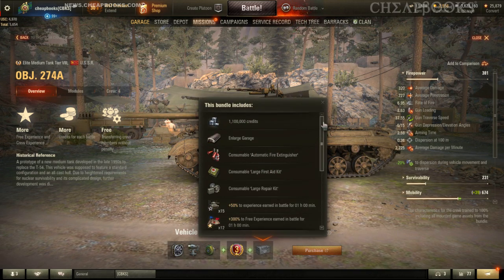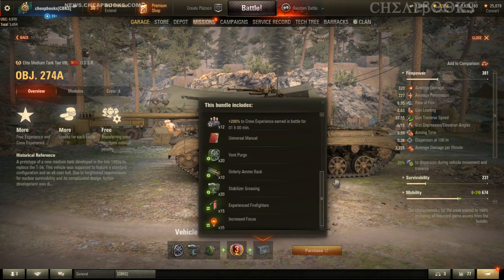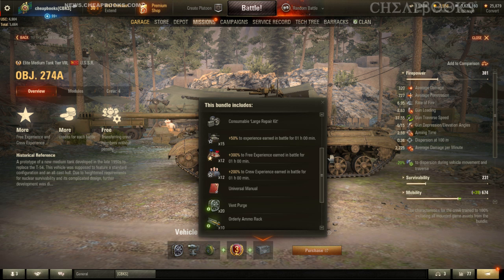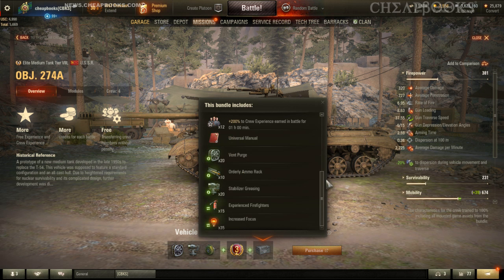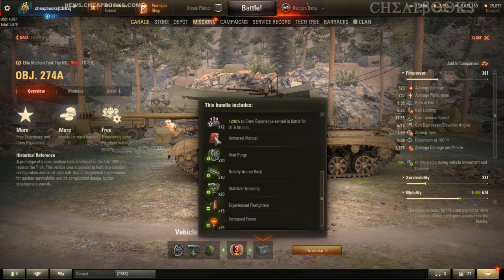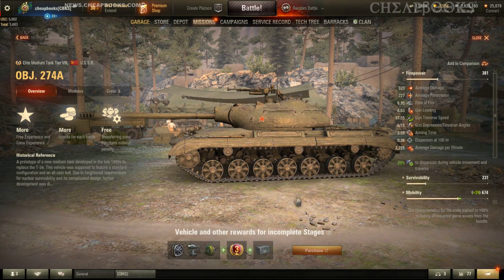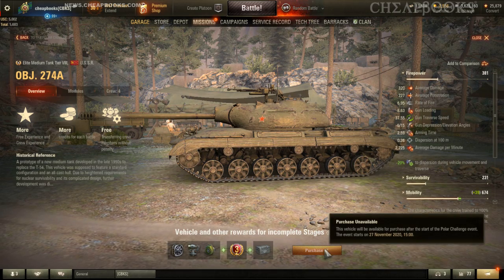All of the related items — it's possible this is everything you win progressively through the game — includes 1.1 million credits, lots of consumables, 15 or 12 personal reserves, a universal manual worth 250,000 EXP for every crew member, vent purge directives, and more. You can also purchase the vehicle, which will probably be priced around $80, but as you get each percentage off you can get this vehicle for free.